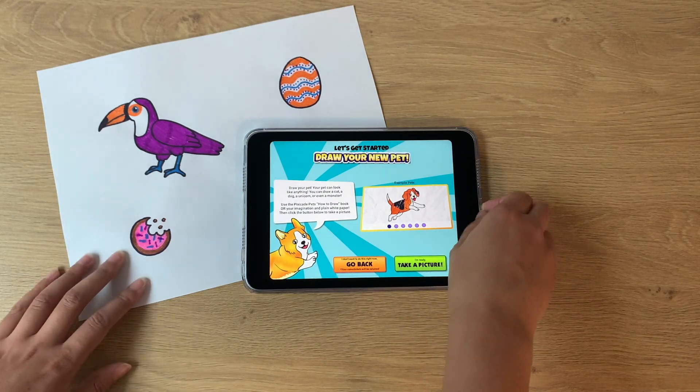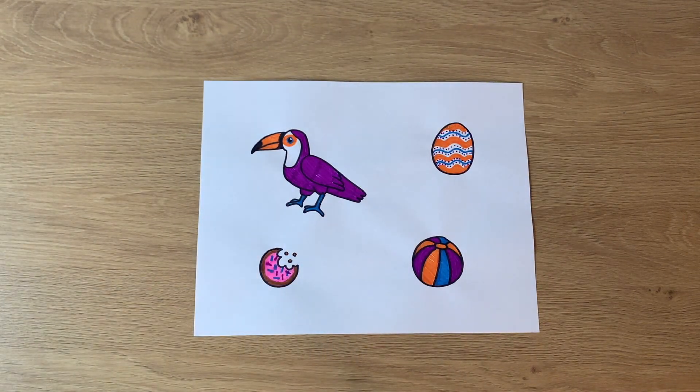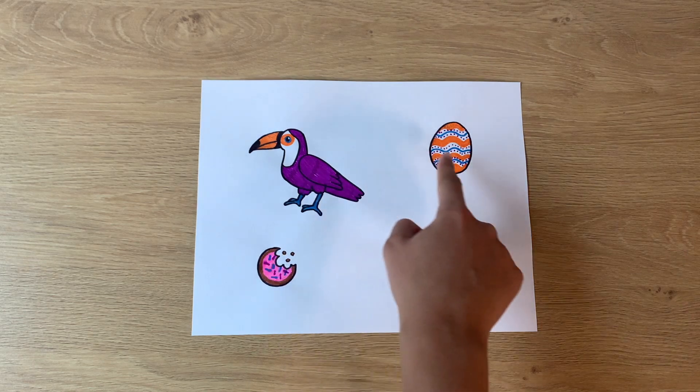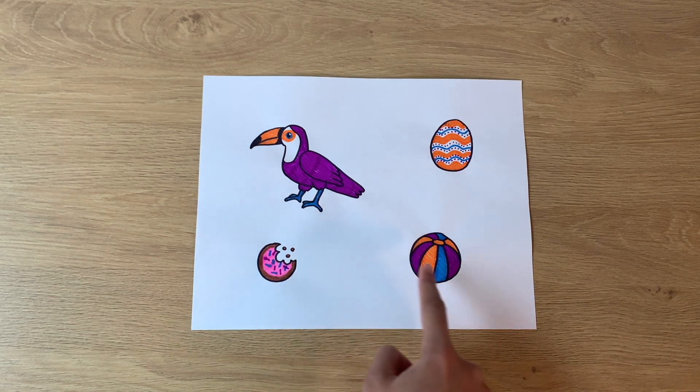There are four steps to create your pet, and you only need one ticket to complete this process. First, you will draw your pet, then the egg it hatches from, its favorite treat, and its favorite toy.